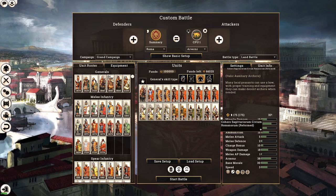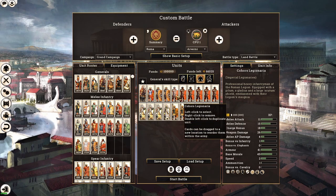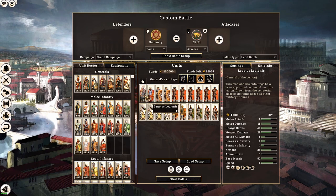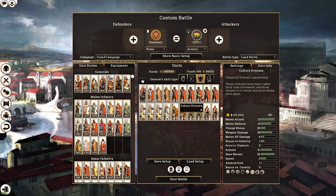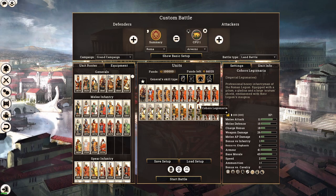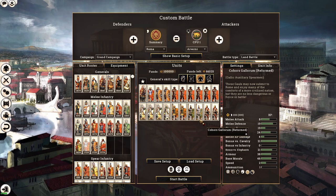All of these auxiliary units come from the fourth population class. Moving up to the core citizen army, you have Imperial Legionaries — some of the best swordsmen in the game — coming from the third class. Veteran Legionaries and the first cohort come from the second class, so pretty much only your general is first class population.